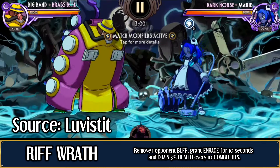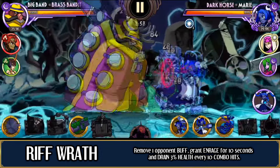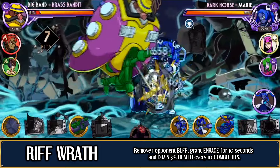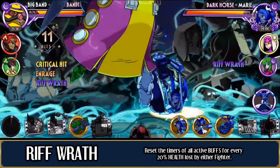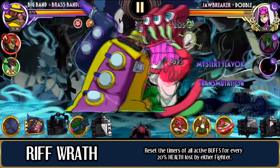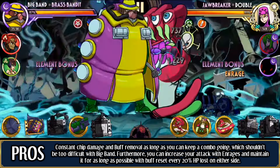The unthinkable has happened, and Big Ben finally has a really good variant. Brass Bandit is a powerhouse — not only does he have access to buff removal, he also drains health once every 10 combo hits. He manages to have both good buff control, profiting from Bant's primary forte, and recovers while doing so. It's not Filial levels of recovery, of course, but it can help chip out some extra points. There's also enrage added in for good measure as coverage for Bant's low attack. But it doesn't end there, as Brass Bandit takes Dream Bant's ability and makes it viable for offense.